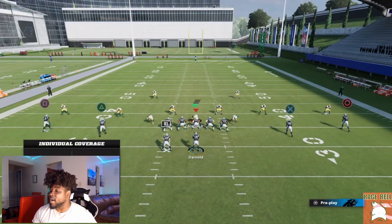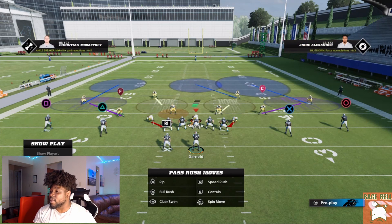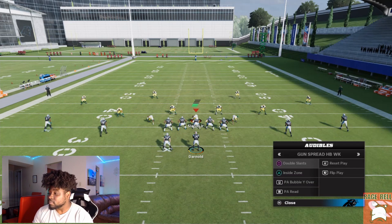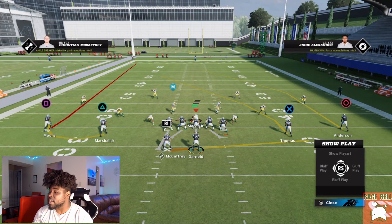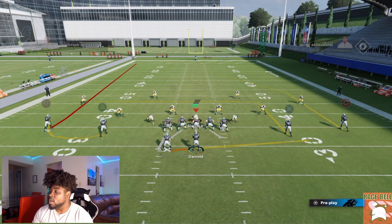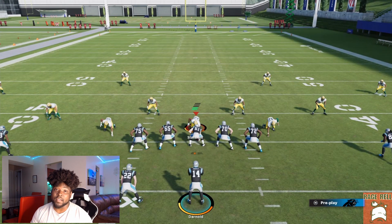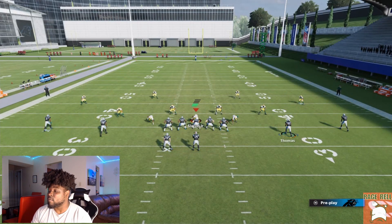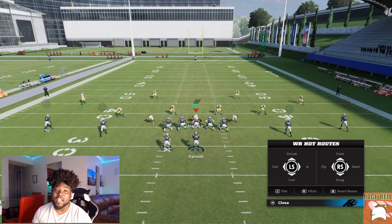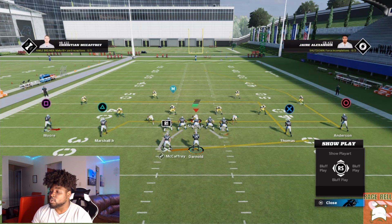Now let's talk about how to bomb the other side of cover three. Your opponent might think they're safe just deep-halfing that one side. So now we're going to go to PA Bubble. What we're going to do is take X, put him on an in route. I like to run this on first and ten, or second and maybe eleven or twelve when I take a sack. I really love this ten-yard in route — it's going to do wonders. Next, take triangle on a drag and square on a smoke screen. Keep the play action unless they're heavily blitzing you.